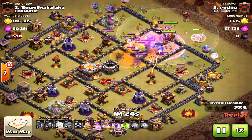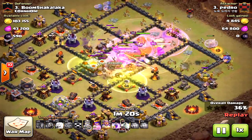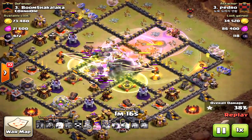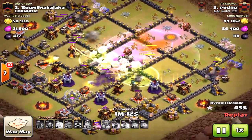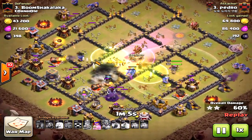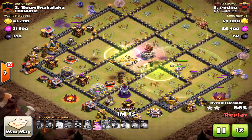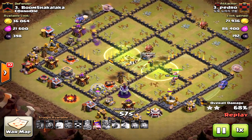Jump spells can last over a minute, so you need to have already placed those down. You can place the jump spells down extremely quickly at the start, and that way you don't have to worry about it in the middle of the raid. Don't place your jump spells mid-raid. The max jump spell lasts around 90 seconds, so place them early.